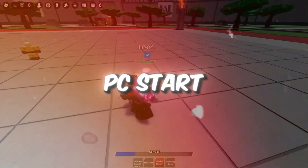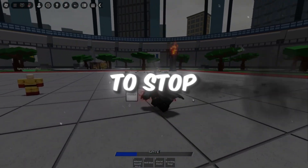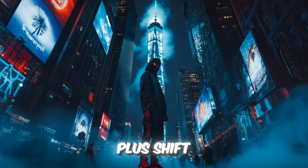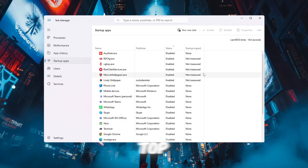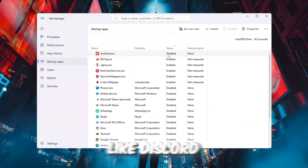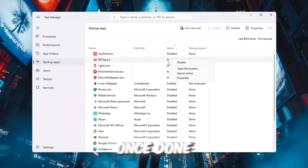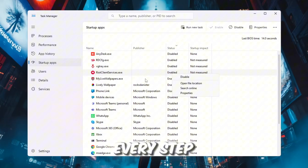Step 7: Make your PC start faster by disabling extra apps. The final step is to stop apps you don't need from starting automatically with Windows. Press Ctrl + Shift + Esc to open Task Manager and click the Startup tab at the top. You will see a list of apps that start automatically when your PC turns on. Right-click on apps you don't need — like Discord, Spotify, or Adobe — and click Disable. Once done, restart your computer. This will make sure all the settings from every step are applied.